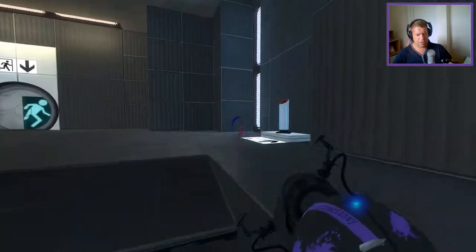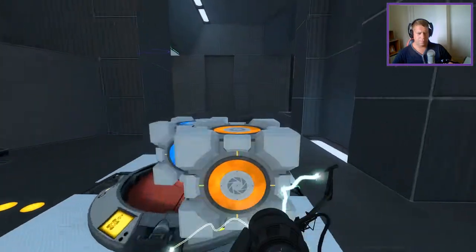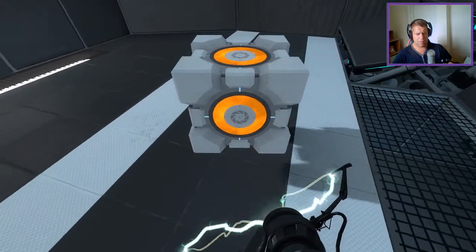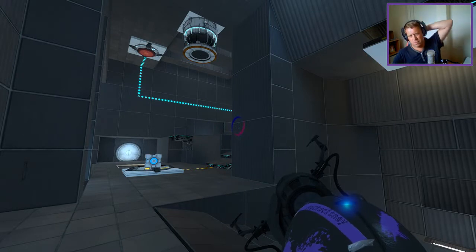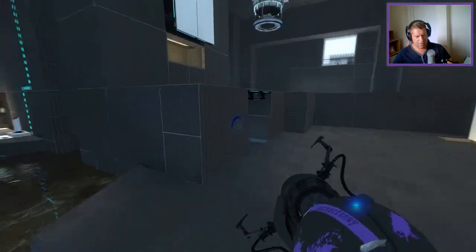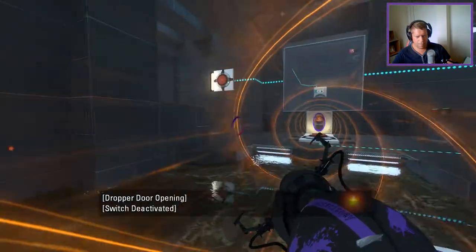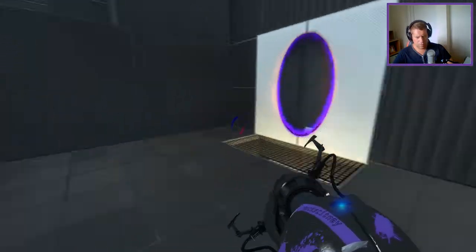This will give us our second cube. Now I have an inkling that I'm going to want to bring this through here. I'm going to want this on the other side, right? I'm going to want to effectively get through here. What do I want to do — get through here with the funnel? I think what I need to do is go and get this cube back. So we'll go and do this again.